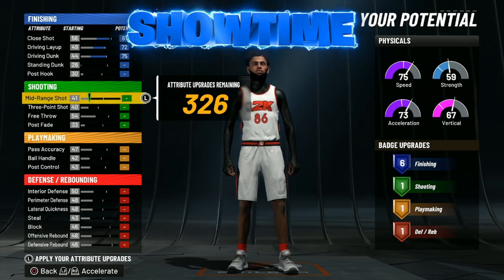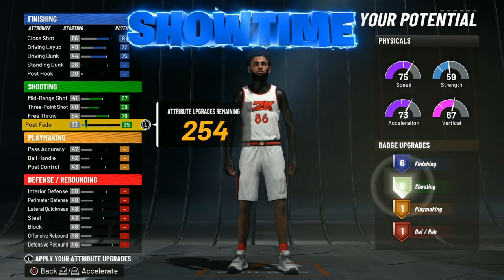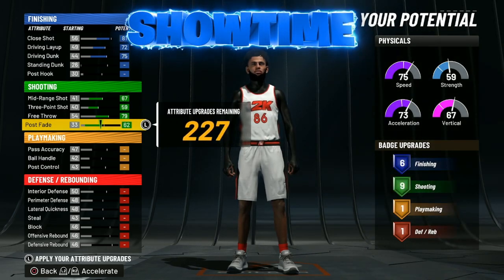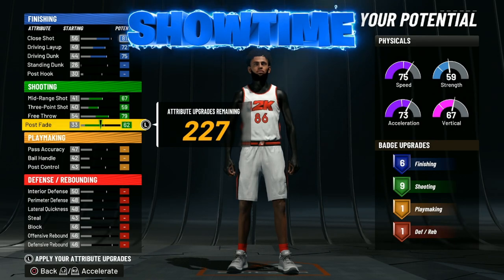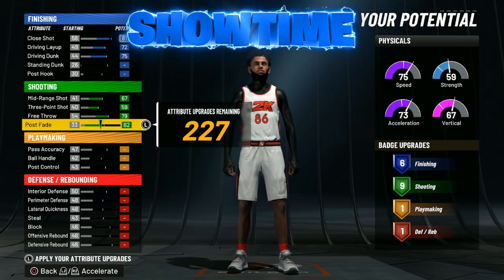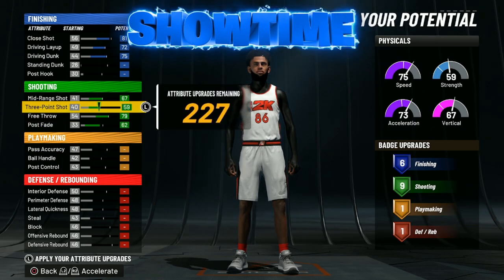This is where we've changed it up from the last video — we're going to get a lot more shooting badges. A lot of you guys in the comments wanted more shooting, so I'm here to give just that. With the mid-range, max that out; max out your three point, your free throw, and bring your post fade up. You guys get nine shooting badges. Also keep in mind: if you hit level 39 in season one and season two, both offered a plus one in any badge category of your choice. If you chose shooting in both seasons you can have up to 11 shooting badges. We'll have nine shooting for now, which is very high and very good — we have a nice three ball of 59.